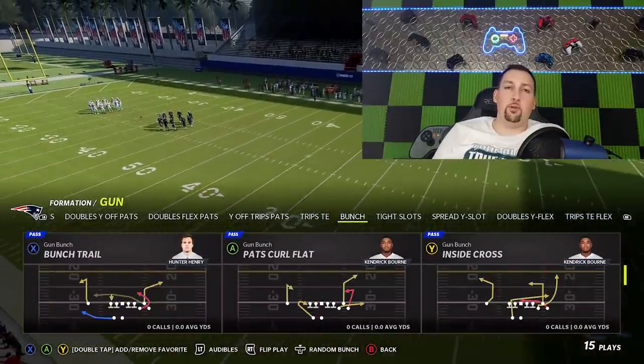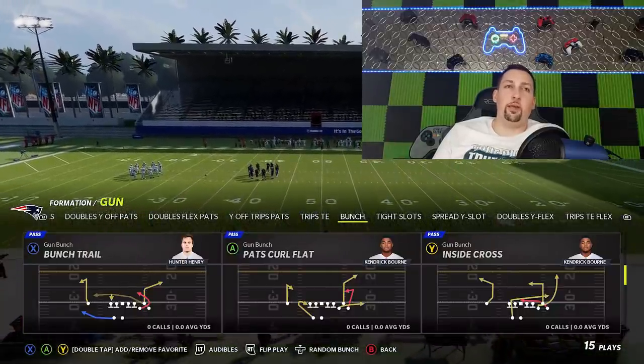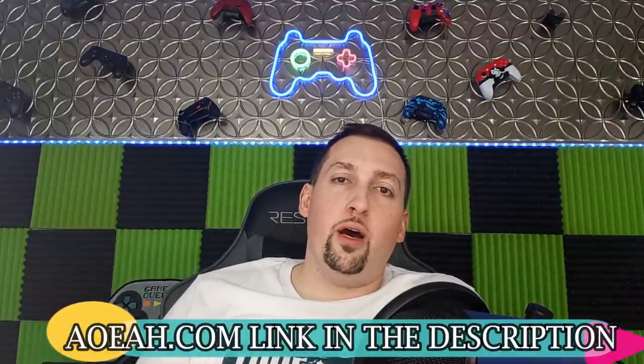Bunch coverages are pretty much meta right now. Whether they're running gun bunch, gun bunch TE, any bunch formation or any trips formation — those are pretty much the best formations — this defense is going to be best against those. This video is also brought to you by AOEAH.com. If you want to get your MUT team up — the new Most Feared Halloween promo just dropped — check them out. Link in the description and use discount code MONEY for 3% off. It's always guaranteed to be the cheapest coins on the market.